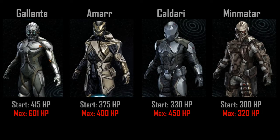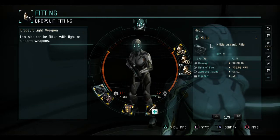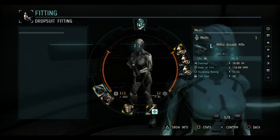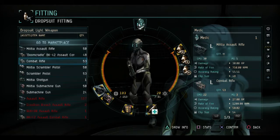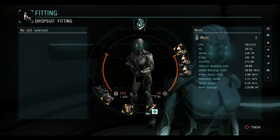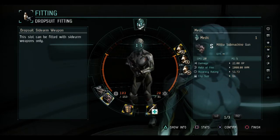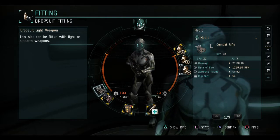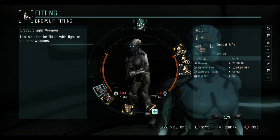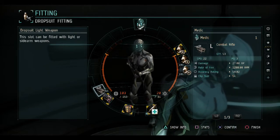Now, if you've already created your character, don't biomass that character just yet and start over. Dust doesn't lock you out from using other racial gear, so you can purchase everything you need — it'll just cost you a little bit more if you're not Galente. You'll need to purchase a militia Galente medium frame and fit it with your weapon, grenade, and equipment of choice, then put three militia or basic quality armor plates in the low power slots — these are the ones on the right.